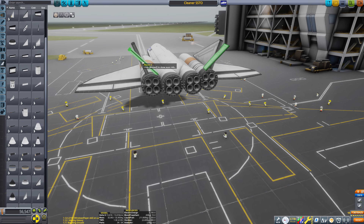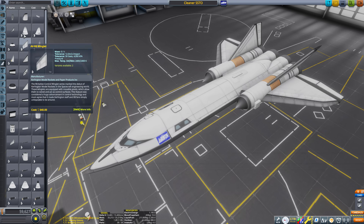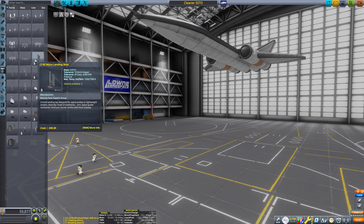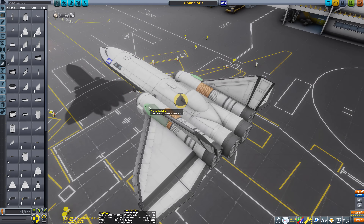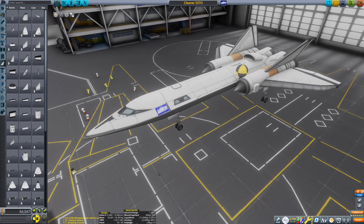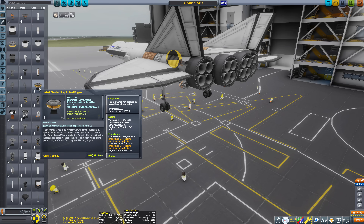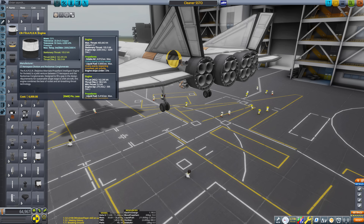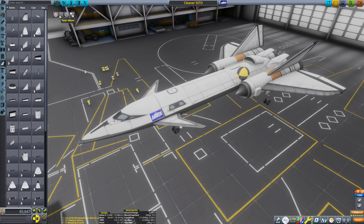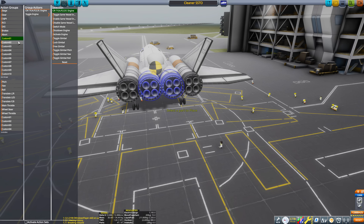So anyway, here I am constructing the vehicle. I decided to make an SSTO because I haven't done one in a while. During the whole KSP2 year I didn't really do any SSTOs because they don't work as well in that game — they do work, but I just didn't like how they looked because you needed those ugly hydrogen tanks. So I'm making a classic Mark 2 fuselage style SSTO here.